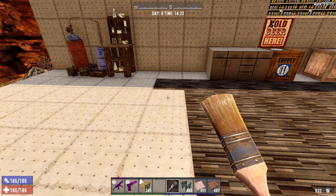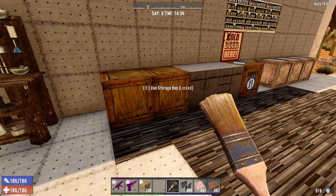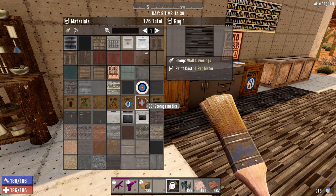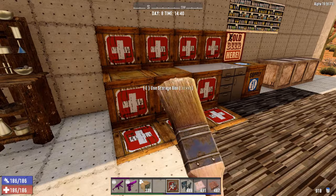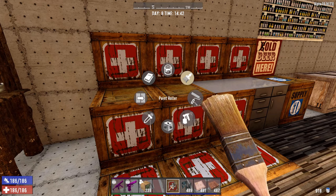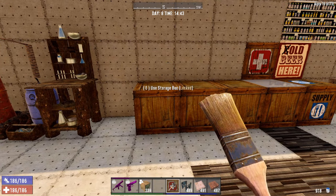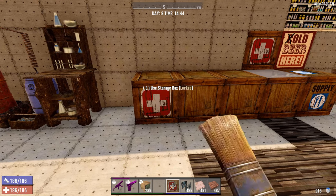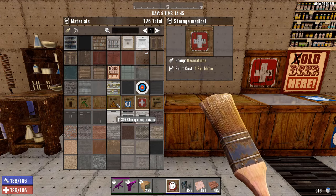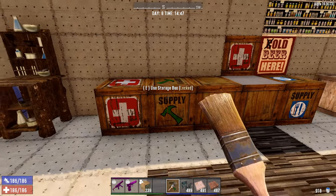And this also works in creative mode as well. The way I like to use painting in survival is that I will paint storage boxes to identify what's inside. If I'm storing medical stuff, I paint it one color to say 'this is where I have my medical stuff,' then I take another one for building material. Simple - you can now see at a glance where everything is.